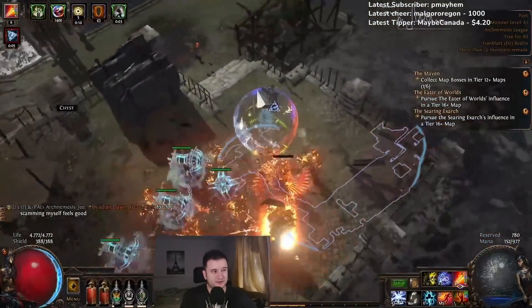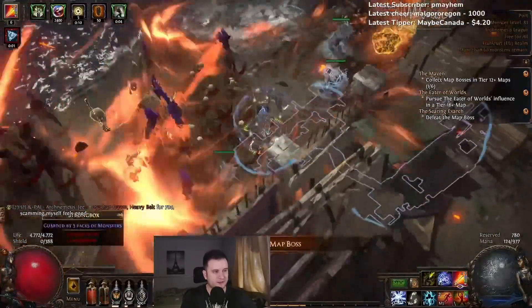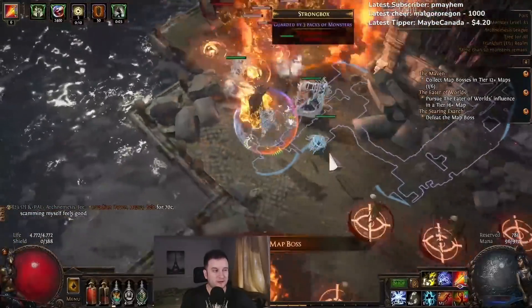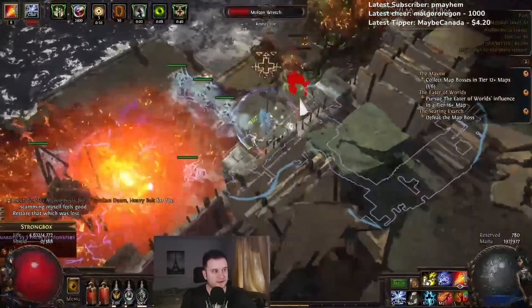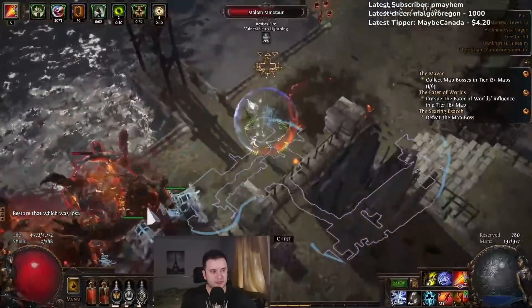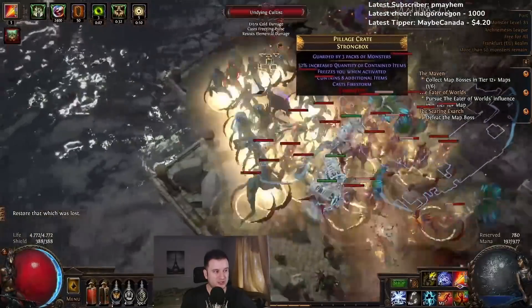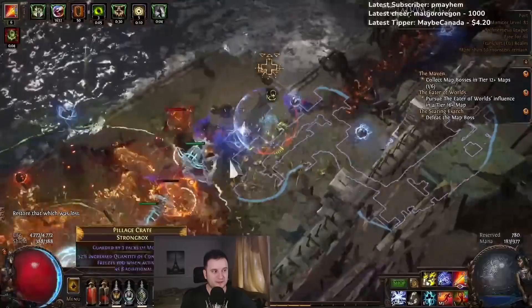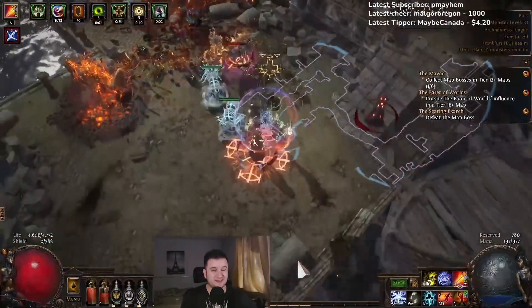The build functions just like I thought it would — it's very, very good for mapping, nothing really changed in that department. The new mobs are pretty rippy, which is why we go for Bastion of Elements in our ascendancies. They have a lot of elemental damage, not that much physical. I'm running without Determination, just with Grace and Purity of Elements, because not getting ignited and not getting frozen is pretty huge.